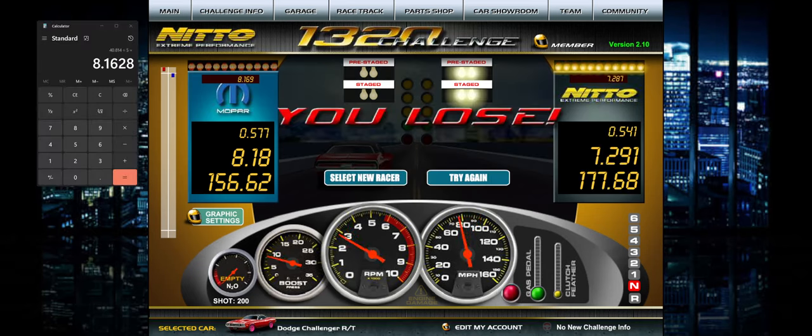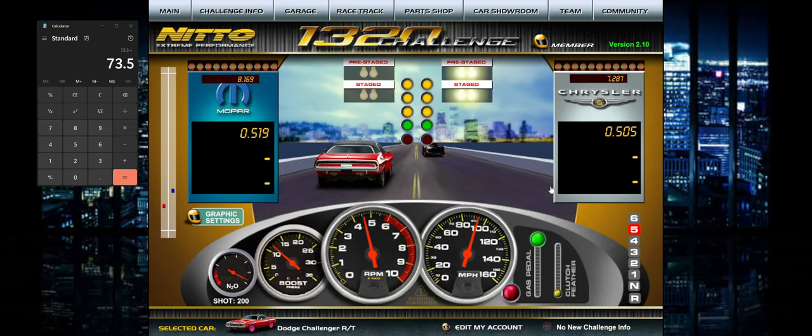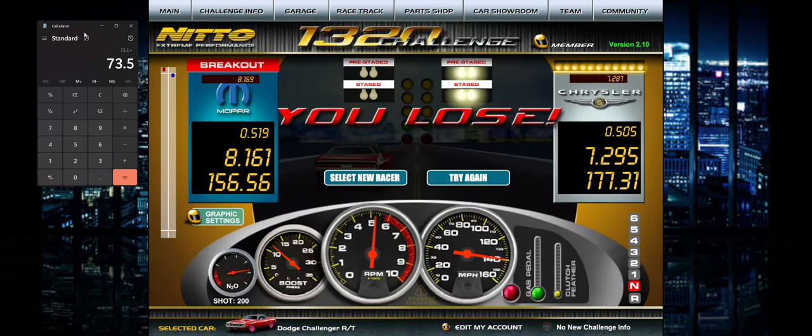I did 5 races against the CPU — that's a little safer than doing them online. RT doesn't really matter in this instance. Because I had a couple good runs, you might want to do 10 races instead of 5 to get a really good dial-in time. I ended up getting 8.163 if you round up — 8.163 across 5 races. I'm going to do 5 more races and divide by 10. After 10 races, as you can see, the dial-in comes out to 8.166. So my dial-in should be around 8.166.